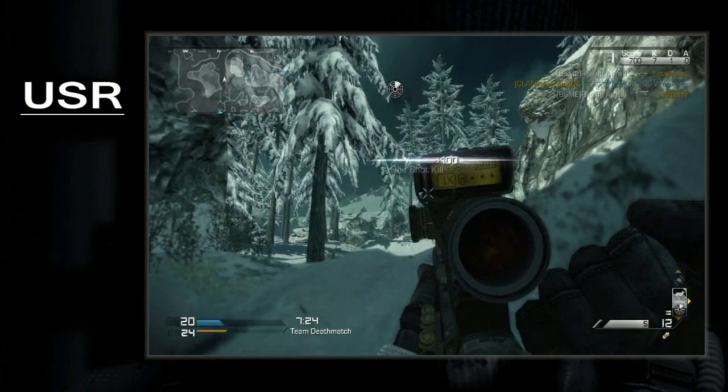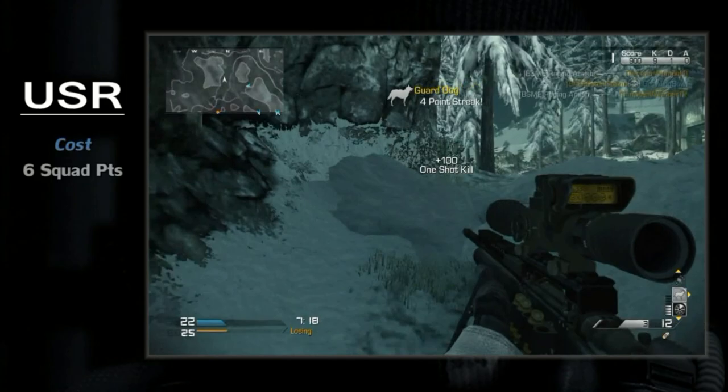Let's dive right in. The first of four sniper rifles, the USR is available for a cheap six squad points. Although, don't let the price tag fool you.